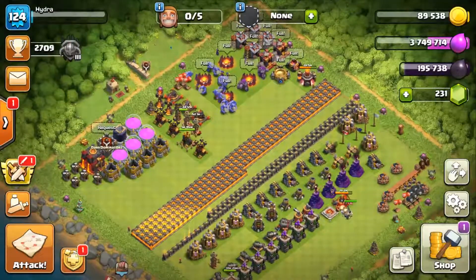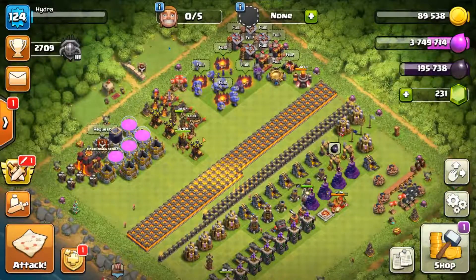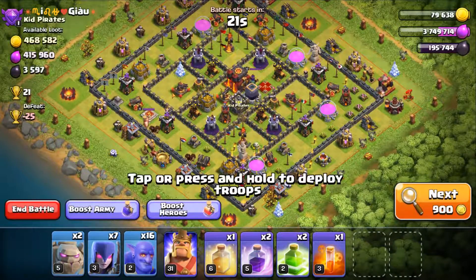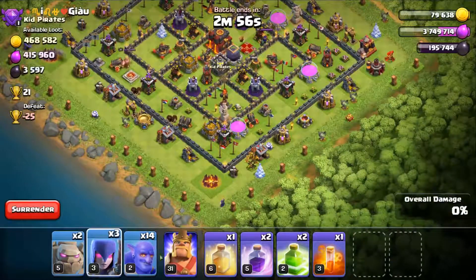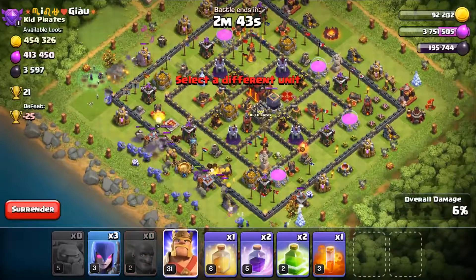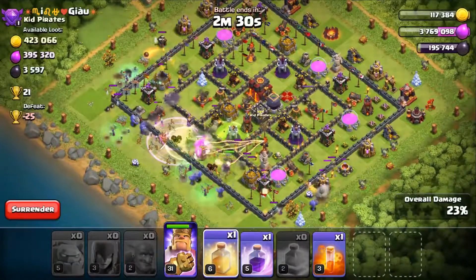We'll go for one attack here since we kind of need to use these troops. I had the wrong spells from a previous army comp, but let's go find a base. We might attack this base here — I think we can get most of the loot. We're coming in on this side mainly because the gold storages are here. We'll put our golems in with wall wreckers, coming in from behind. Dropping a rage spell and a heal to keep the troops moving.